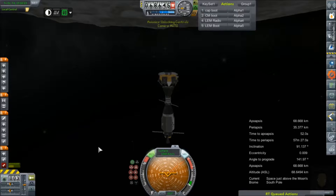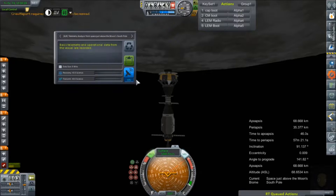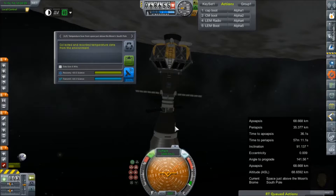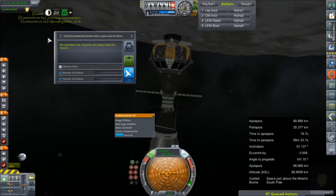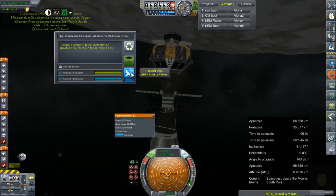Quick. I'm radio — command group four. We don't have a connection because I never turned on the antenna. Activate. Can we transmit? Yes! We have a link. 11 science added. Good. Another 11 science added. Good.